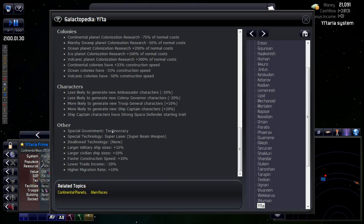We're less likely to generate ambassador and governor characters, but more likely to generate troop generals and ship captains — good for an aggressive playstyle. Ship captain characters start with a strong Space Defender trait. Special government is technocracy. Special technology is a super laser — basically an enhanced super beam weapons giving us planet destroyer capability, which other races might not even get. No disallowed technologies. We can build ships 15% larger, civilians 10% larger, construction speed plus 10%, but lower trade income and higher migration rate.